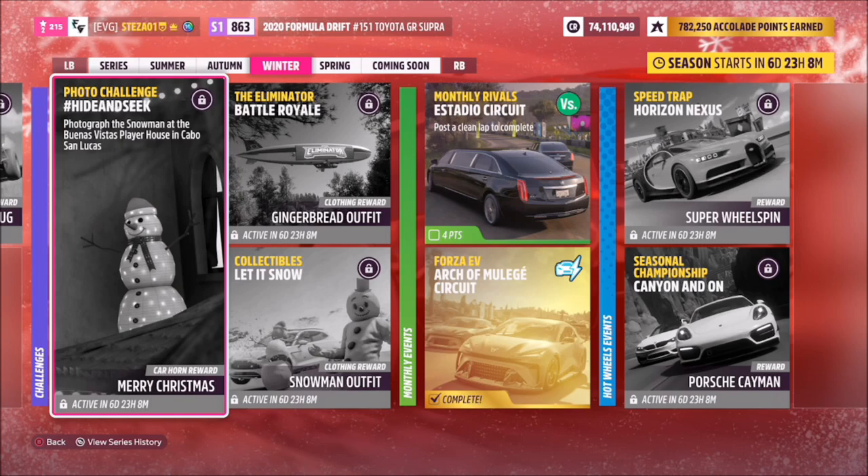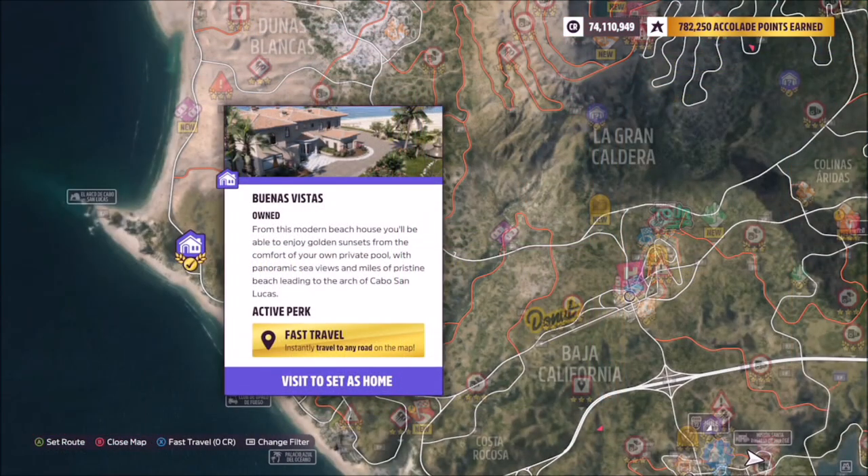Without further ado we're going to get stuck in, and we don't need a specific car for this one. The Buenas Vistas player house is located on the far left-hand side of the map, and it doesn't matter if you own it or not — this will still work and the snowman will still be there.